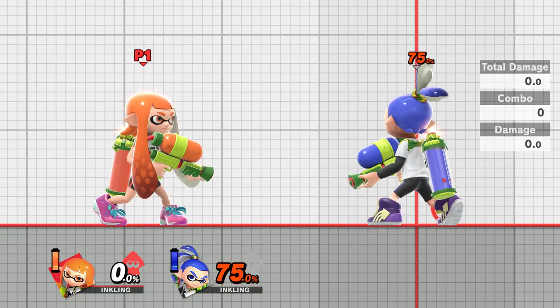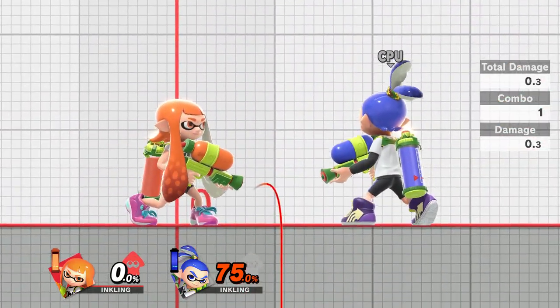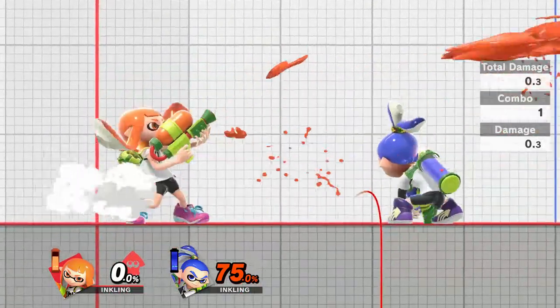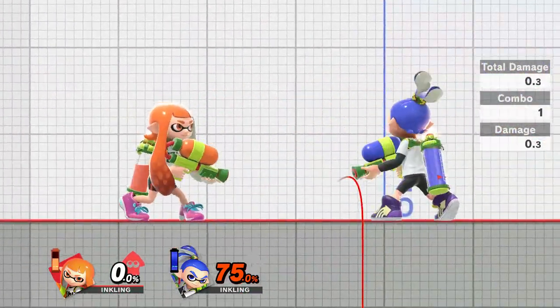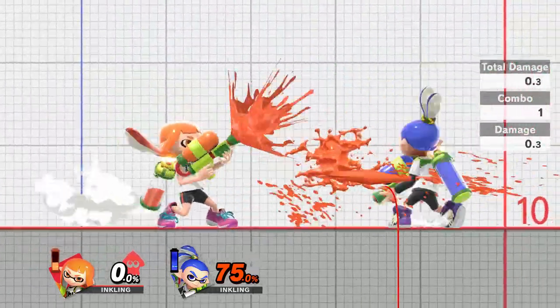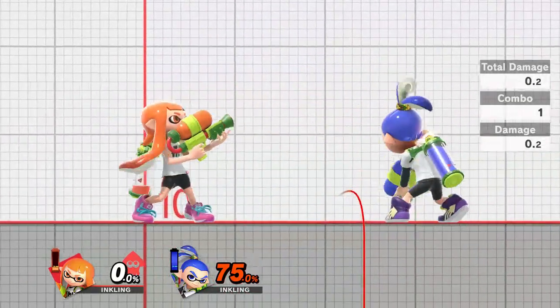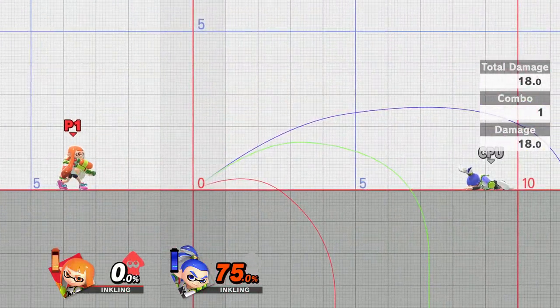I might just show off some of the trajectories of our special attacks, starting with the splatter shot. As you can see, it has practically no trajectory because you're shooting many bullets and it's not an incredibly powerful move. It will launch them slightly back and upwards, and depending on your aim you might be able to launch them up into the air as well. Down special has quite a big trajectory, very similar to the side smash, although only when you haven't fully charged it.